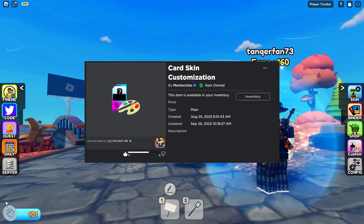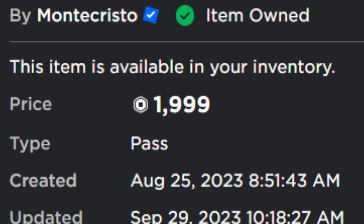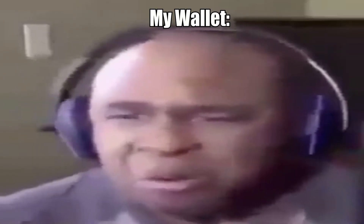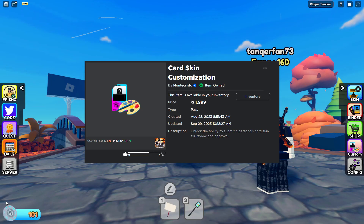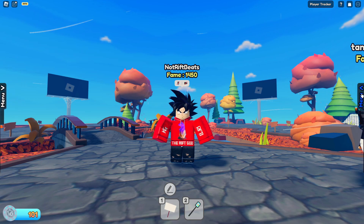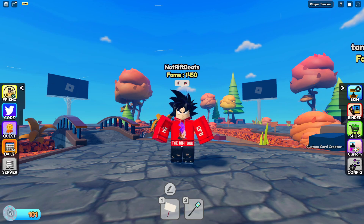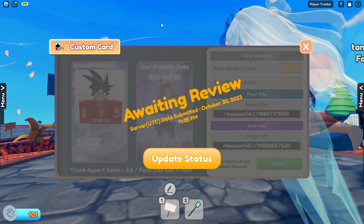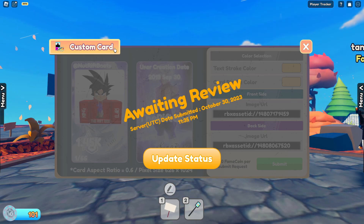The price is 2,000 robux, and it unlocks the ability to submit a personal card skin. For this game pass, you go over to the menu and it's just a custom card creator. If you don't own the game pass it will tell you to purchase it. This is what it looks like — I've already submitted my own custom card.